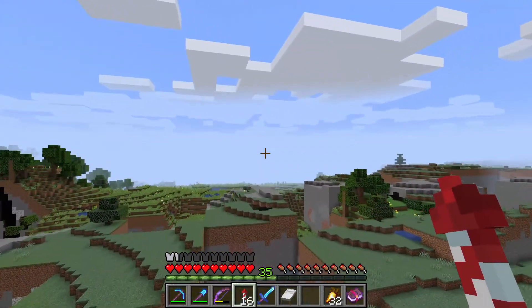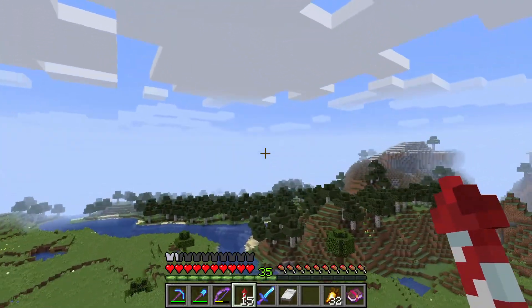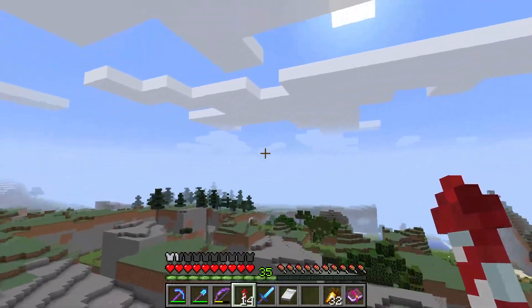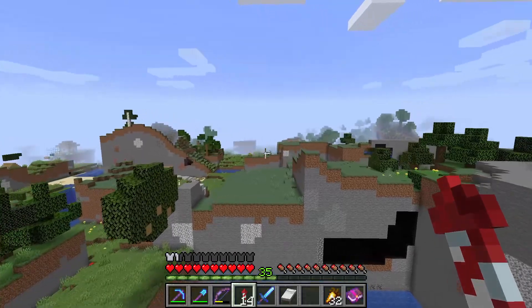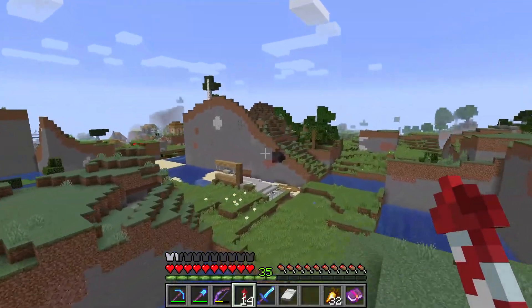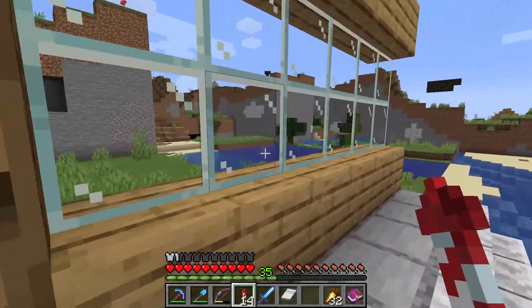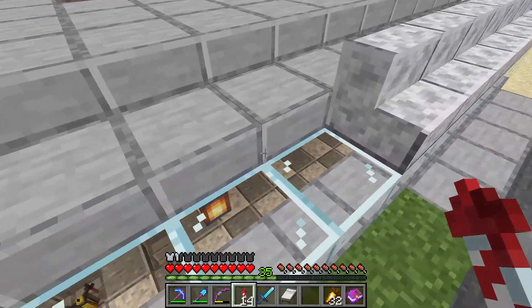I'll take a quick flyby here. Out here it looks normal, right? Normal Minecraft. Come over here and all of a sudden we've got chunks torn asunder. We've got half of buildings — this is part of my villager base. This was part of it, and I think... did I go down in here?